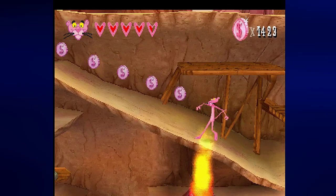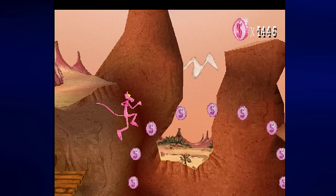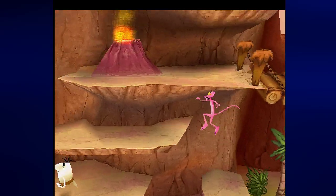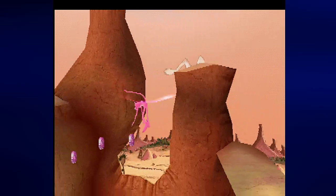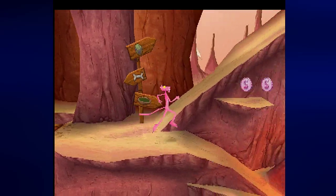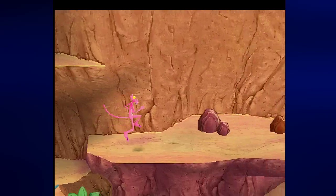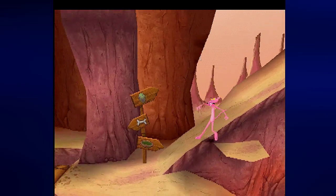First thing we want to do - obviously not get hit by that, especially since we have little in the way of invincibility frames. We need to get to the bowl of water, because we're going to need that to put out a fire somewhere. And it's right here actually. Thankfully, as long as you know what we're doing, we don't run the volcanic eruptions. We won't have to deal with things for very long or very much. This still leads to the fire, doesn't it?